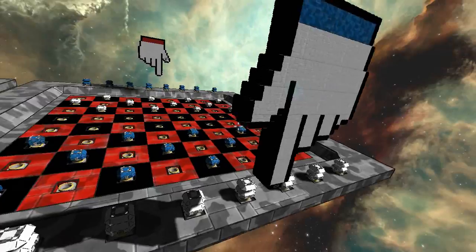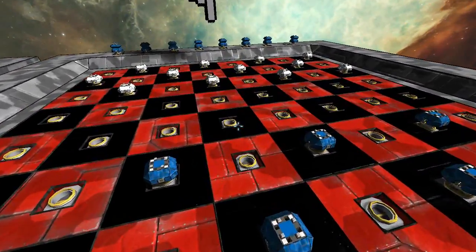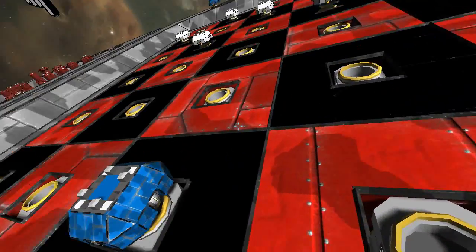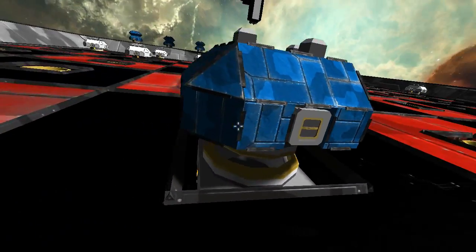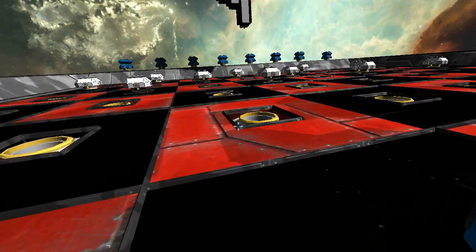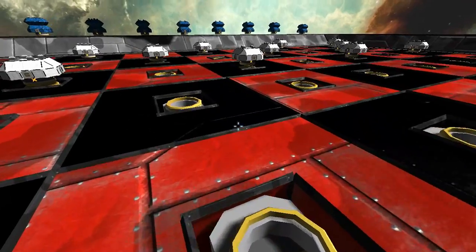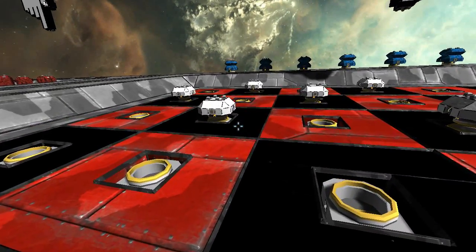It uses the same mechanics with the hand grabbing the pieces to move them around the board, and they lock in simply by using the connectors down the bottom. Each piece is equipped with a few gyroscopes to keep it steady and a few reactors to power the connector. You can lock them into the connectors if you so wish, however I just thought I'd leave it unlocked so they can hover there in the magnetic state.